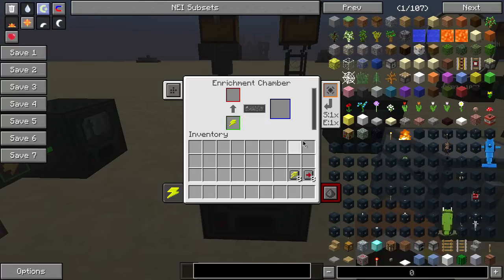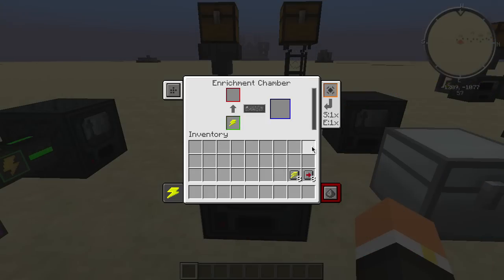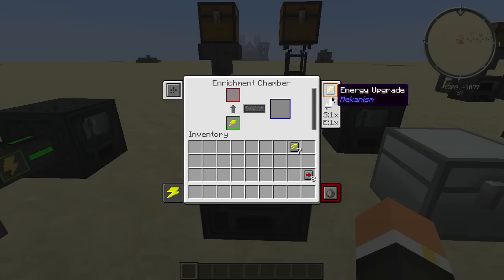Starting off on the right, you have your upgrade slot. This is where you can put in an upgrade, and you get a little progress bar. You'll see it upgrade, and you can click it to remove it.